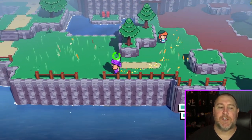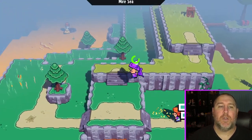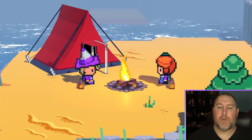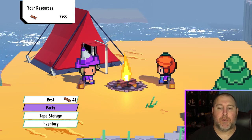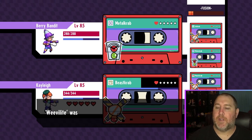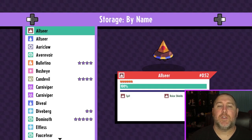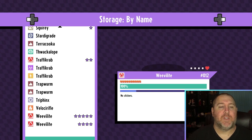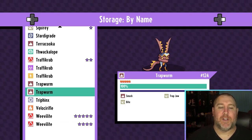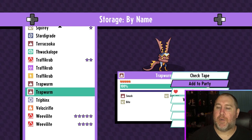At this point we can just flee the battle. What we need to do is find a campfire, which should be over here. We're going to go to Party and put him on the bench for now, then go to Tape Storage. Ironically I already had one caught, but we'll just do this one and add it to the party.